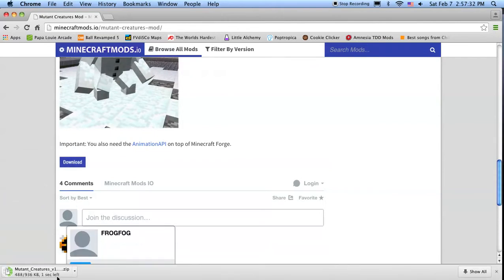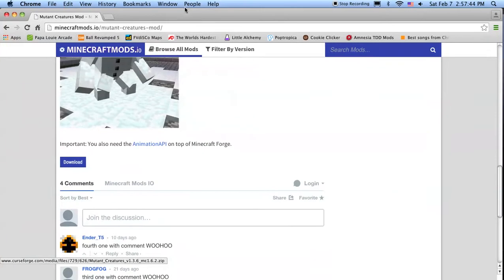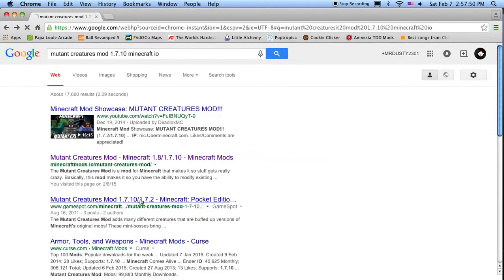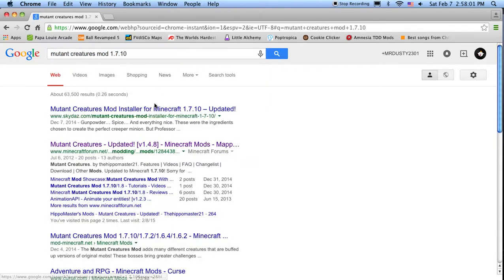I'll hit the Download button. Mutant Creatures — this is for 1.6.2, wrong website. So sometimes this website isn't the best. Do not get an installer — all the installers are by Skydaz. Don't get an installer, get a normal one. This is the website to download from, because Minecraft Forum is very reliable.